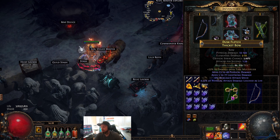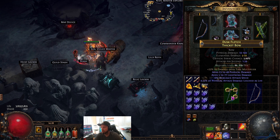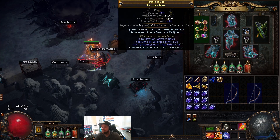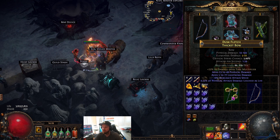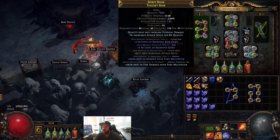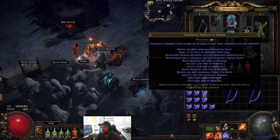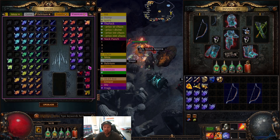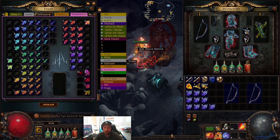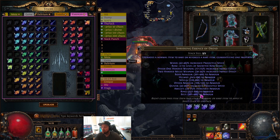You have two options for the base: you don't necessarily need a fractured base, but it makes it easier to cement one of those suffixes in place while you're trying to get the other things. You can either fracture attack speed or damage over time multiplier — we went attack speed last time, and we're going to try damage over time multiplier this time. For the essence, we're using Shrieking Essence of Dread, which gives plus two to socketed bow gems. You do not need the Deafening Essence — it stays at plus two, so you save a lot of currency by using Shrieking instead.